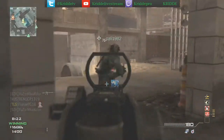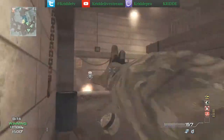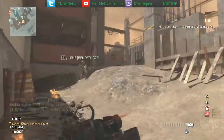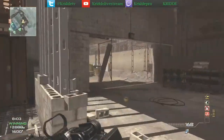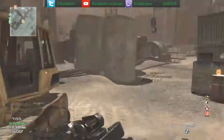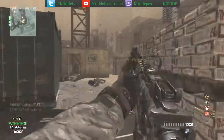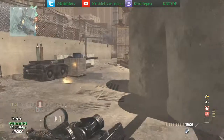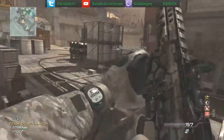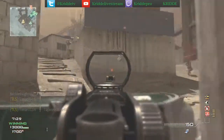I'll just let you guys watch the gameplay here. By the way, this is like a four-minute Moab, so it's pretty quick for team deathmatch. I usually get my Moabs on Domination, but this one was in team deathmatch because I was at an early level on this account — like level 20 or something — so I didn't have Scavenger until I got my Specialist.